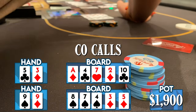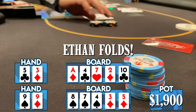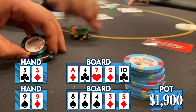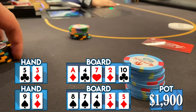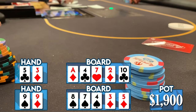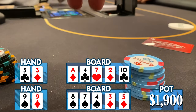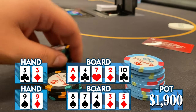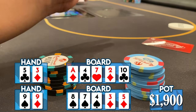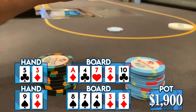Ethan decides to fold, which would have been a chopping hand. My opponent has two pair on the bottom board and two pair on the top board. Had Ethan called, he would have chopped the pot with me — I would have had the nuts on the top board and Ethan would have had a flush on the bottom board. Ridiculous turn of events, unfortunate for Ethan. Luckily for me I won either way, taking down a healthy pot.